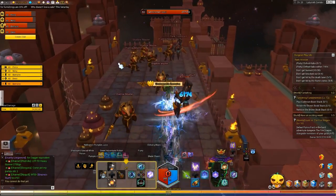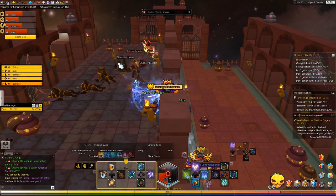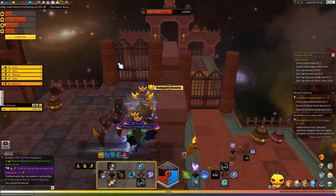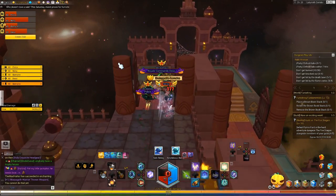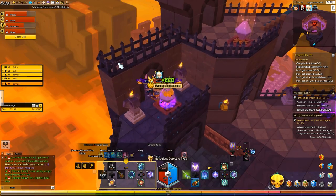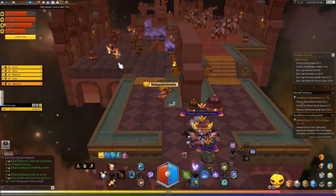After you take out the right side mobs, go focus on the left side. The left side is a little bit tricky — the platform will do damage over time, so make sure you have your potions. You can stand on the pillars in the middle to negate some of that damage; you won't take damage if you're standing on those. If you stand on the floor, you will take damage over time. If you're low gear score, make sure you have potions and stay with your healer.